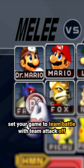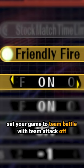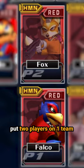Here's how you make a black hole in Melee. Set your game to team battle with team attack off. Put two players on one team and the other two players on their own teams.